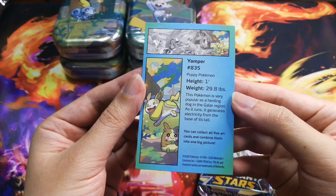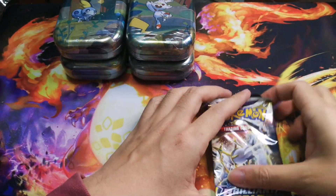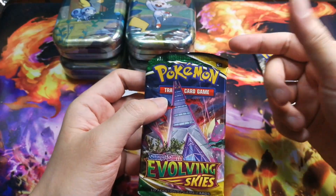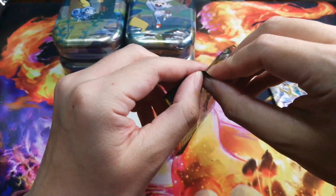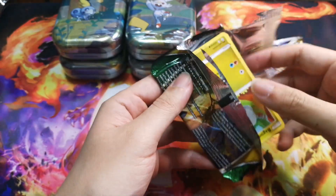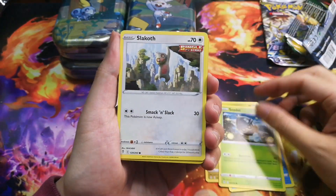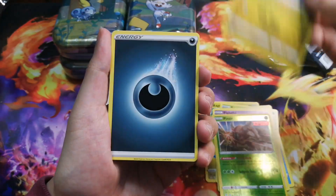We got our Brilliant Stars here with a cute little picture you can collect, five cards, and our packs. This is really cool because Evolving Skies right now is about ten dollars at retail stores, so getting these packs is a great deal. With Evolving Skies, we definitely want to pull the Umbreon V-Max alt art and the Rayquaza V-Max alt art — those are our chase cards today.